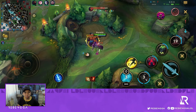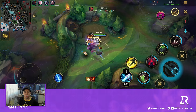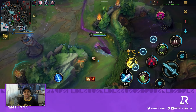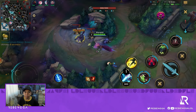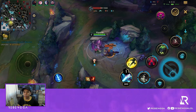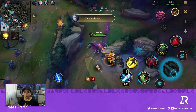We'll just go back to our camps and start clearing while waiting for the objective to spawn. This Nasus is low yet again, but I'm not getting the perfect timing to gank because he's kind of tanky and has his ultimate to try and bait us into a dive.